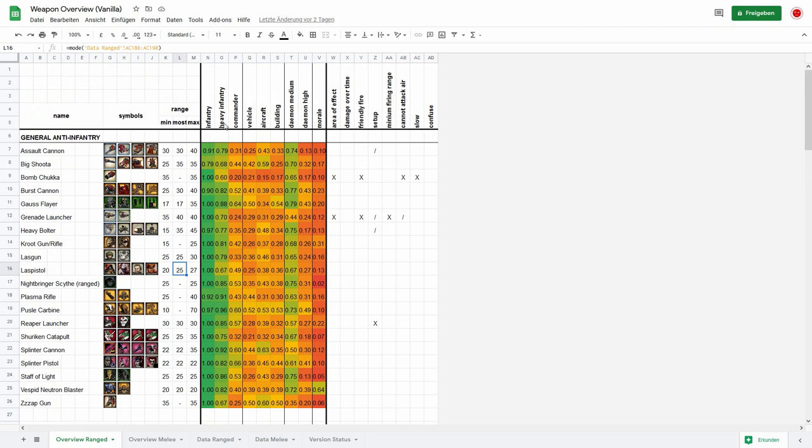The last thing I have here is a colored scheme which shows which unit type this weapon is good against or meant to fight. There are more armor types than I have listed here. For infantry, you have infantry low, medium, and high. You have heavy infantry medium and high, commander, vehicle low, medium, high, aircraft, building low, medium, high, demon medium, demon high, and morale. Morale is a little different — I will explain that in a bit.